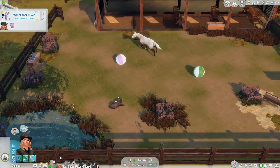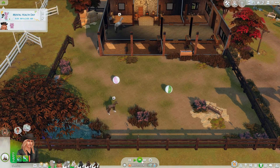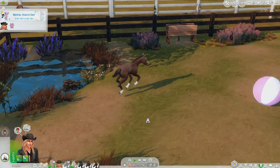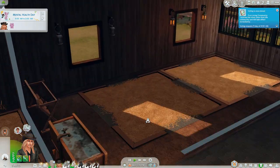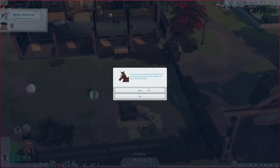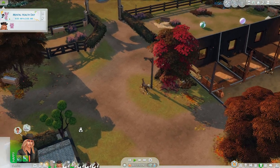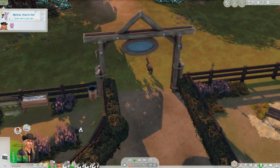We are gonna sell Boone, so let's go ahead and do that. Sorry Boone, I love you so much, but you know what, you're off to bigger and better things! You're gonna be a champion horse, you're gonna prove me wrong that I shouldn't have sold you. Okay, he's not gonna do anything - he's gonna be a pasture horse. Are you sure you want to sell Boone? Yes, I'm so sorry Boone.